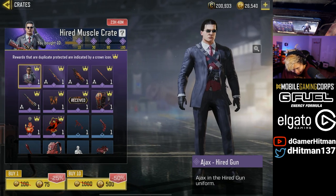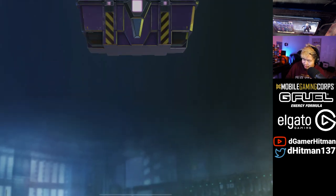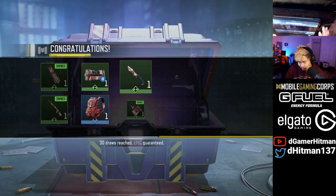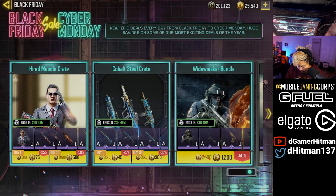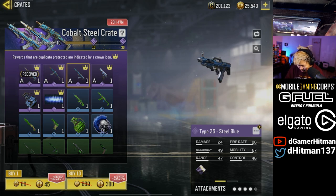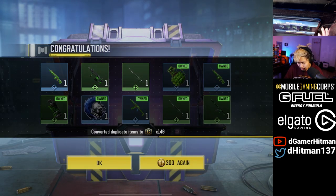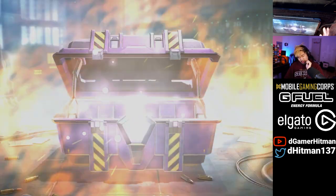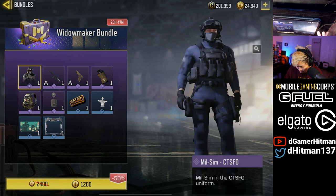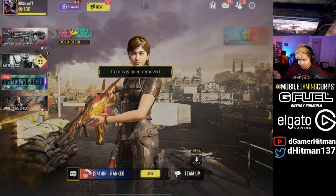Let's take a look at the Black Friday deals again — maybe do a couple of pulls since things are on sale. We'll try the AJAX crate. The good thing is it still has guarantee pulls and I'm on a roll of lucky stuff. We'll get our 30 CP back if we get AJAX — I got a charm as expected. There's some cool ones here: the RUS that I haven't pulled yet, or the Type 25. We'll do two of these. On one more pull — I'll probably get a charm — and yeah, that's what happened. But it is on sale so I really can't complain.